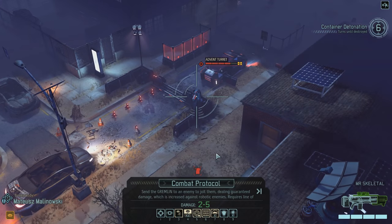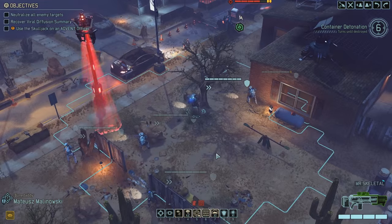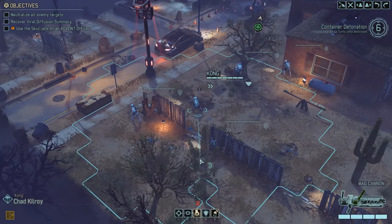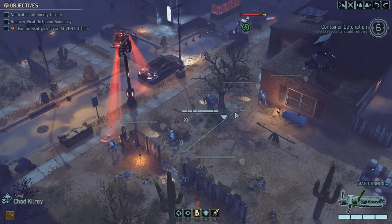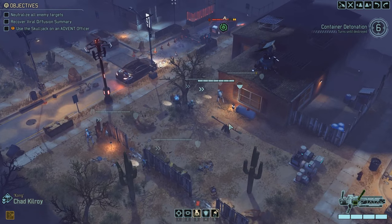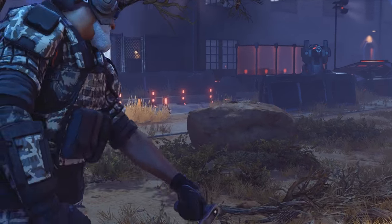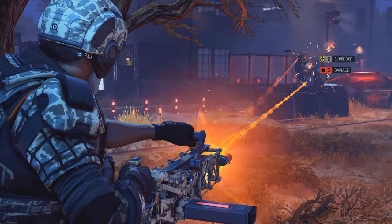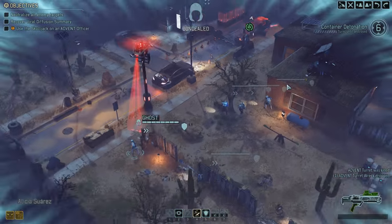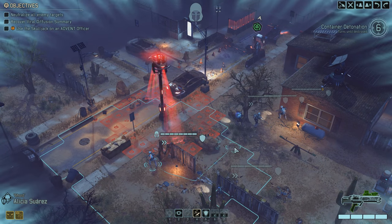What's my combat protocol going to do here? It's going to do two to five damage — so it could go either way. Anywhere protocol is going to stall time but I don't need to stall time, I just need this thing to die. I'm going to move up with Chad Kilroy. Chad Kilroy has apparently become twitchy — we're going to take a shot. Shred please. Absolutely fantastic, love you Mad Cannon, well done. It's dead — nicely and quickly done. We're going to keep moving in with the phantom scout.